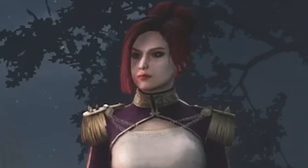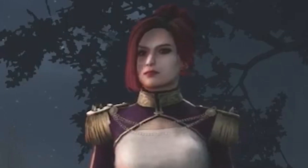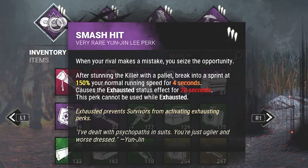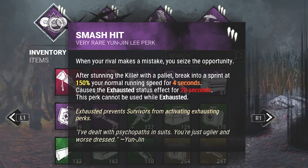Welcome back everyone to another Dead by Daylight video. This video we're going to be focusing on the perk Smash Hit, which recently got a massive buff. After stunning the killer with a pallet, we break into a sprint at 150% of your normal running speed for 4 seconds, and this causes the Exhausted Status Effect for 20 seconds.